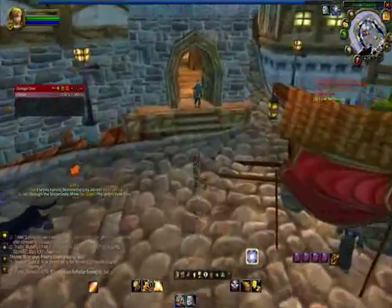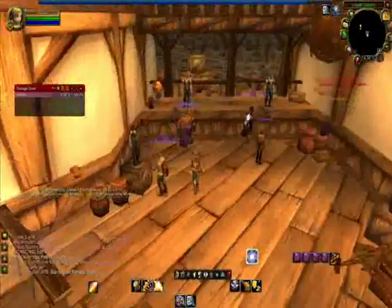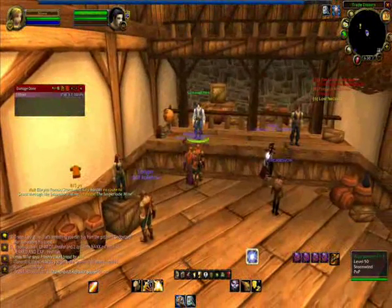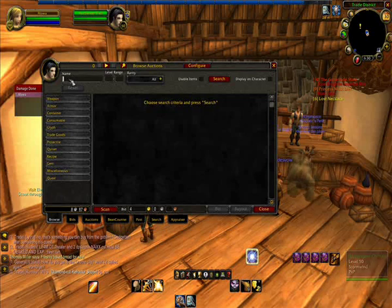So we have the Auction House. If you have Auctioneer, it comes in handy here and I'll show you why in a second. You click on any of the Auctioneers available and under Name you type in what you're looking for, if you know what you're looking for.